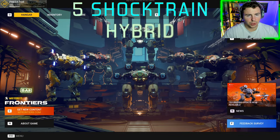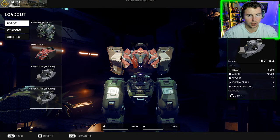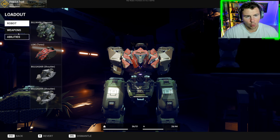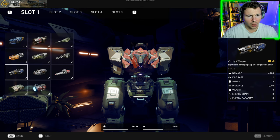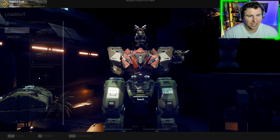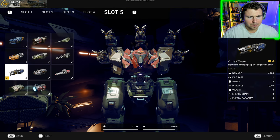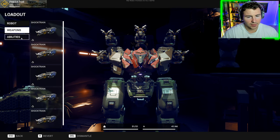So I finally unlocked another shock train, and this is something I've been wanting to try: five shock trains on one robot. We have Balgasari shoulders, Bulwark legs, and a Loki torso. These are the light weapon, light laser damage, and they chain link damage to different enemies. I've tried four of them before a couple weeks ago, but now we got five of these things.